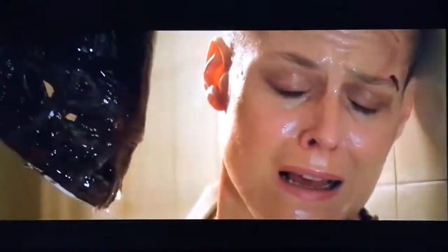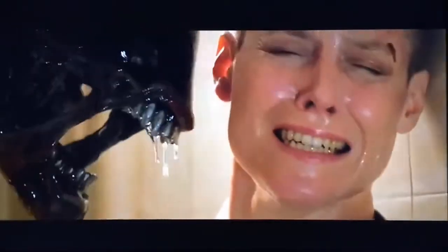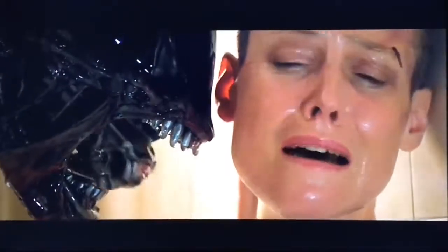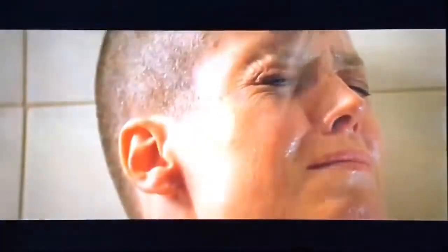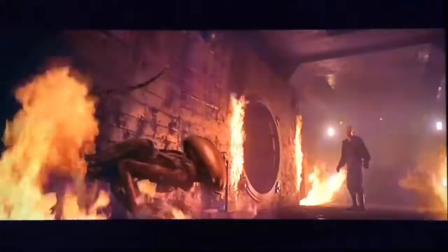Unlike other chestbursters, in Alien 3 the runner is shown to be born fully formed and only needs to grow larger. Why this is so is never explicitly stated. However, in the Special Edition, where the alien is spawned from an ox, it is hinted that this could be a result of the chestburster being unable to escape its host's chest cavity at the typical interval, likely due to its higher structural rigidity, as the ox dies some time before the chestburster hatches. Furthermore, the Special Edition chestburster is considerably larger than a typical specimen when it finally emerges from the corpse, indicating it had already begun maturing within.